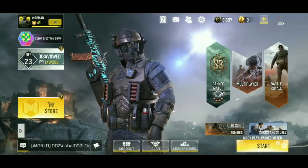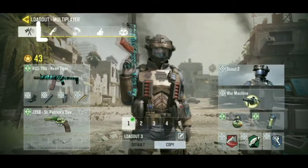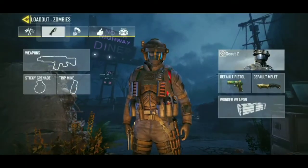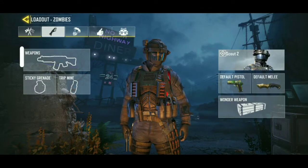First of all, select the loadout option. Now select the zombies mode. In this mode you can change gun skins only for zombies mode. Select weapons.